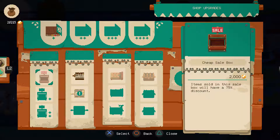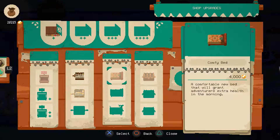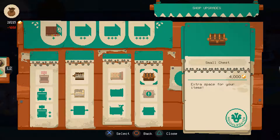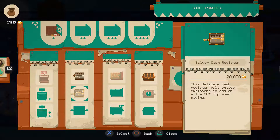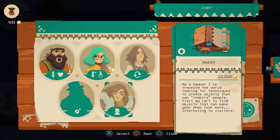That requires 60,000 which I don't have. So that's the sale box. And this is the silver cash register — this delicate cash register will entice customers to add an extra 20% tip when paying. That's 20,000 — that's expensive. And this increases the small chest. I think that's the chest next to the bed. So let's get this one — it's expensive, probably worth it.